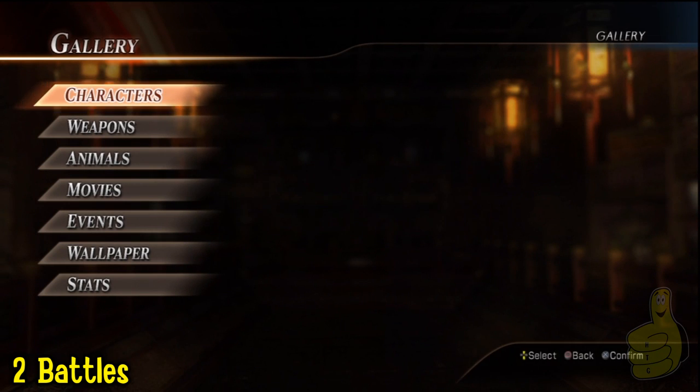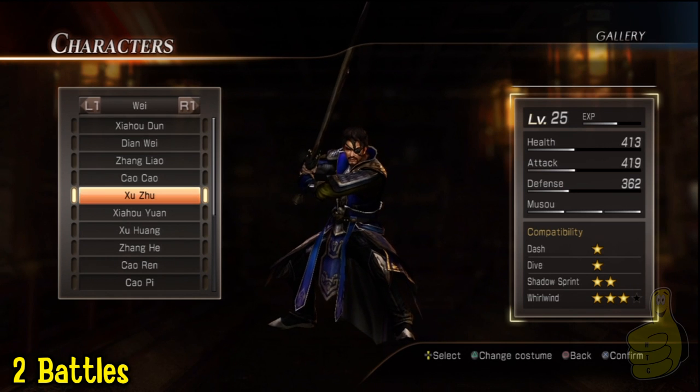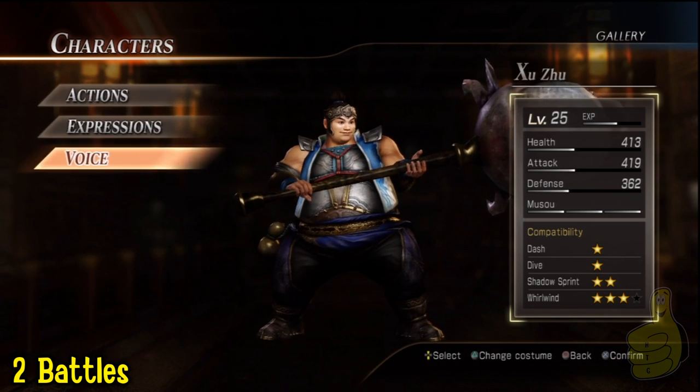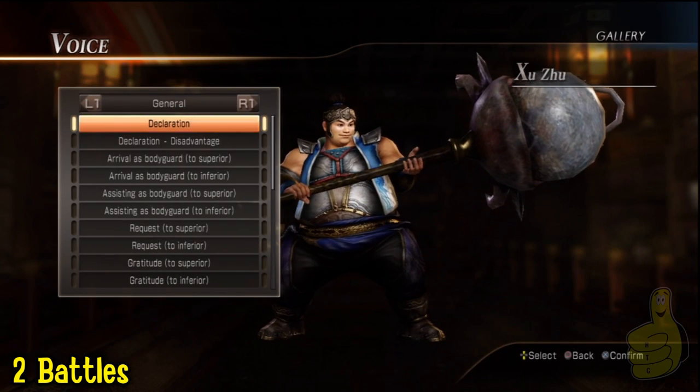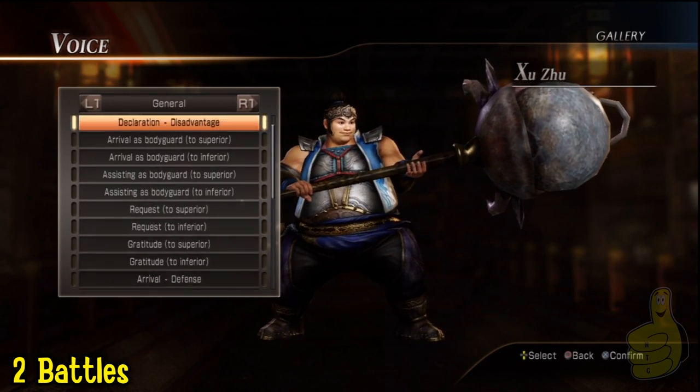From the main menu here you can go to the gallery and you can look up any character and see what voice lines you need to get. As you can see here, I have some already maxed out so you can see an example of what it looks like. You could do it the hard way or the easy way, and the easy way is what we're going to show you.